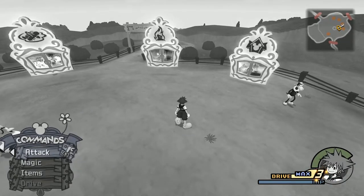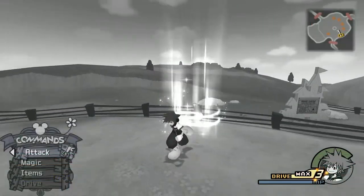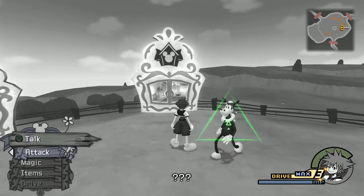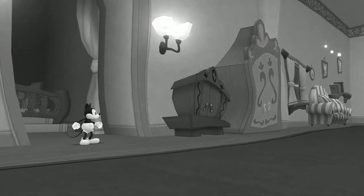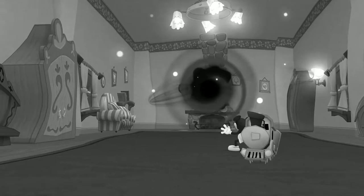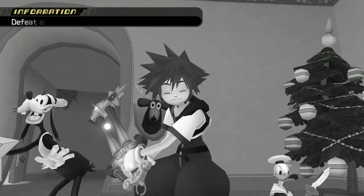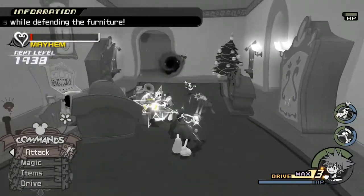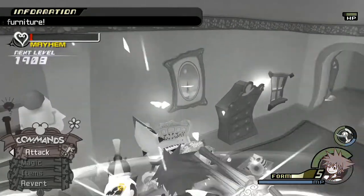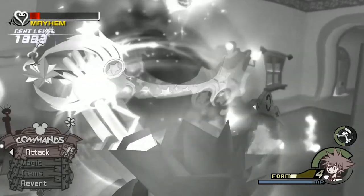Make sure you guys stick around for the end of the video — I'm going to throw all of the times that we died onto a blooper reel. I highly recommend saving because that last part was so hard. Now we can go through to the final doorway here. This one is super easy — all you have to do is defeat the Rapid Thrusters while defending the furniture. We can use Valor Form. Let's just do it for fun. Boom, there we go — easy peasy.